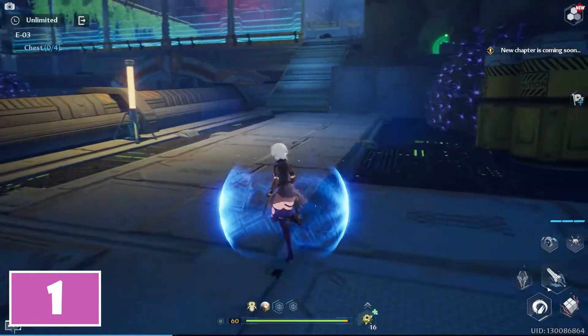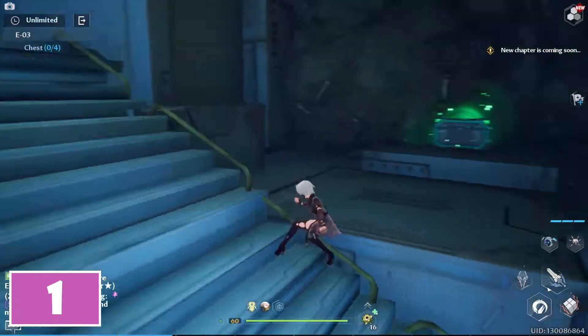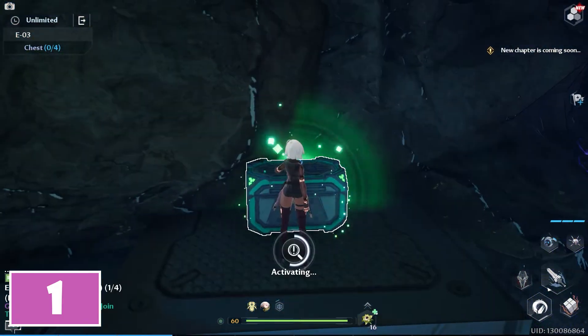For the first chest, after entering inside, turn to the right and start using the staircase. In the center of it, turn to the right to find the first chest.